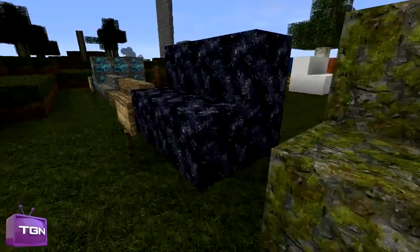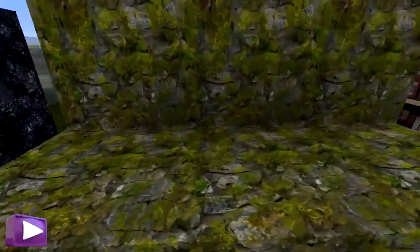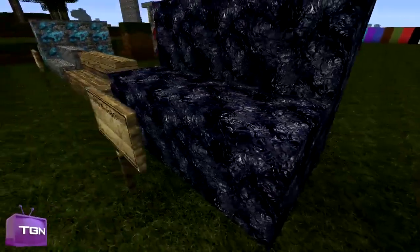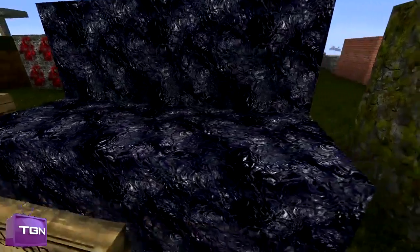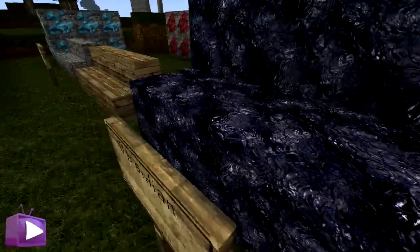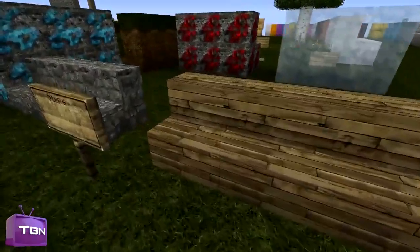Here we have our mossy stone — it's basically cobblestone with vines growing on it, and again this looks nice; the vines look nice. Obsidian — this just reminds me of a purple version of the bedrock, but it looks kind of cool. It looks a lot cooler than the default, and it looks like you could make something cool with it, like if you were building a survival map.